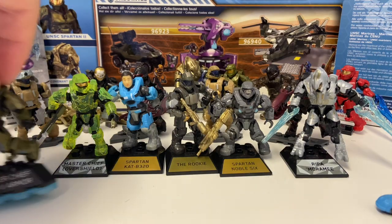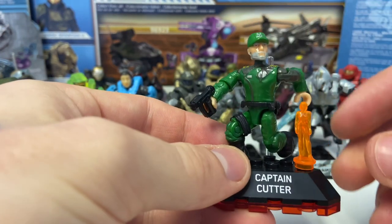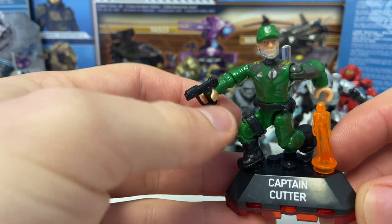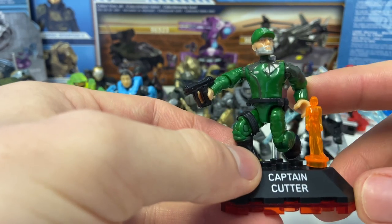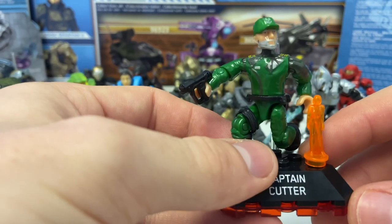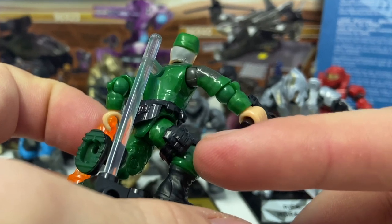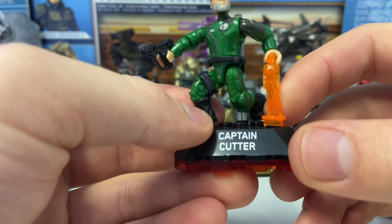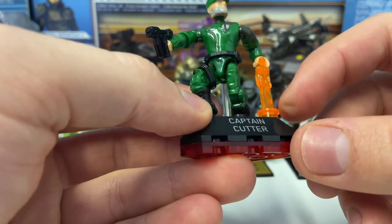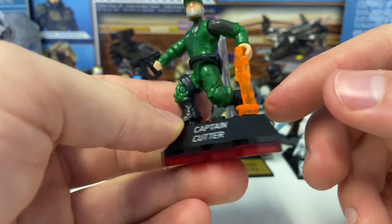One more Halo Heroes to go: we've got Captain Cutter. This was actually from Dollar General and was reduced right down. You're not the most popular character, Cutter, but I really like it. They've tried their best with just a human figure, which they've never been able to do insanely well — especially when they don't have armor, they kind of look too skinny — but this one is really nice. He's got a very cool leg strap, nice detail, and paint all the way around with the UNSC emblem. Then we've got Isabel from Halo Wars 2 keeping him company — exact same mold as Cortana, but I wouldn't expect Mega Bloks to do any differently. They're just two female AIs, so they don't need to change the mold. But Captain Cutter is a very nice figure.